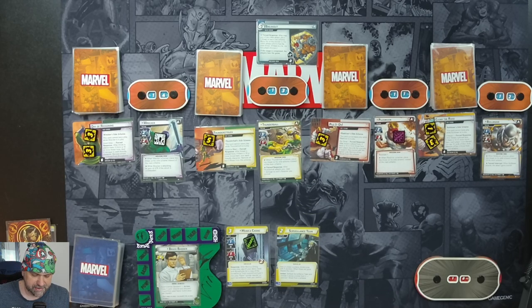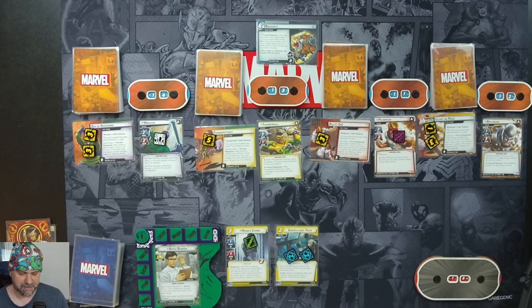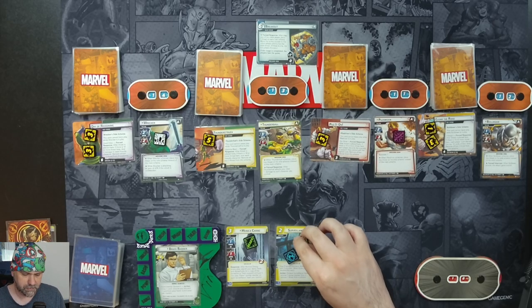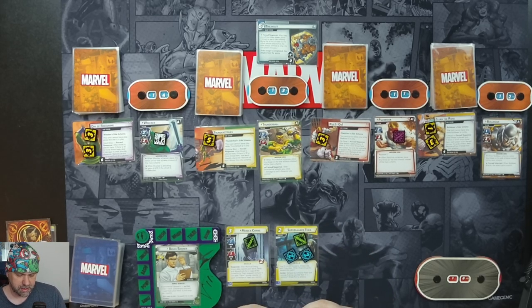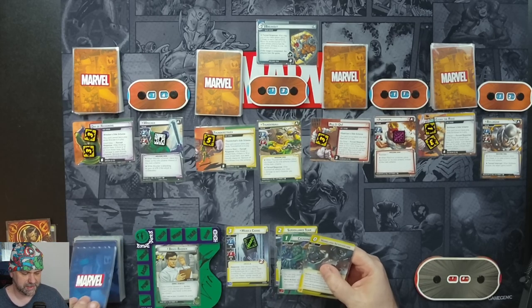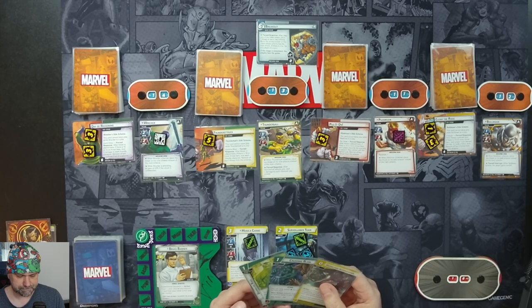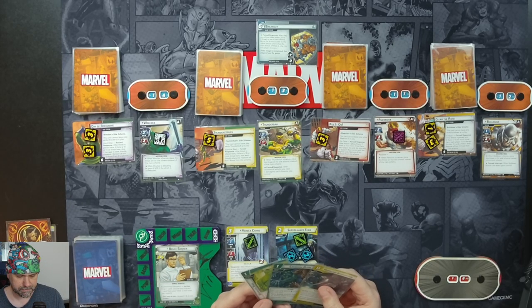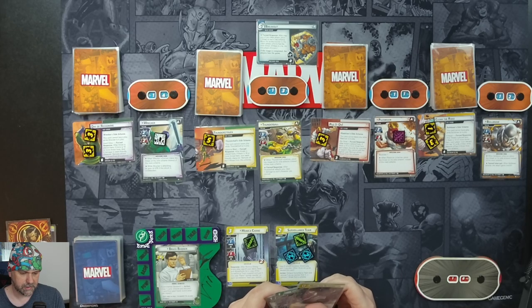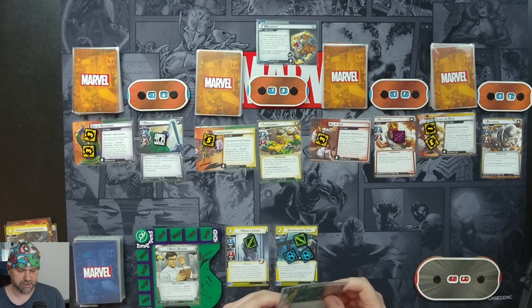This gets three counters, but plus one because of Monica, so it's going to have four counters on it. Surveillance Team: exhaust it and remove one snoop counter from it to remove one threat from a scheme. That's going to come in ready. We'll use our Experimental Research to draw a card and discard a card — Boundless Rage. We will hold on to Boundless Rage, then flip up into Hulk.